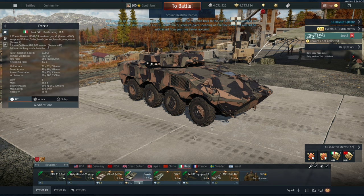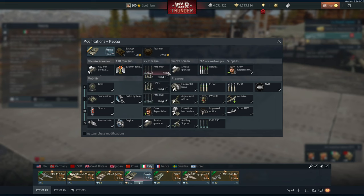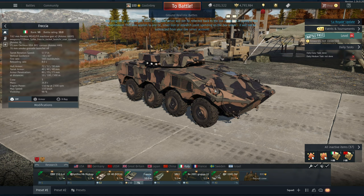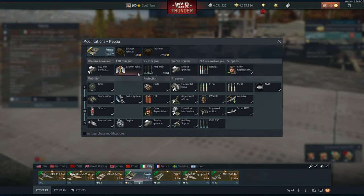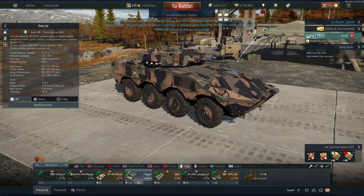Now you might be wondering: this has a 25mm cannon that can only put out 90 or so millimeters of armor penetration at best - why is this 10.0 BR? Well, I'll tell you why: this has Spike ATGMs. That's right, Spike ATGMs are finally in War Thunder.